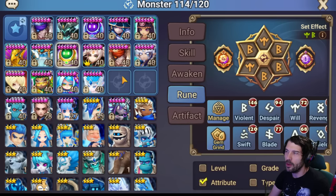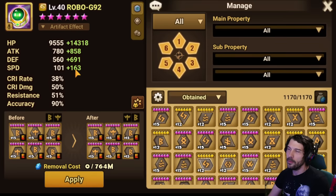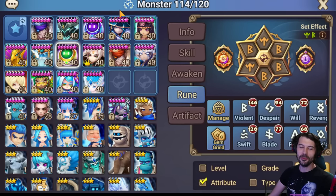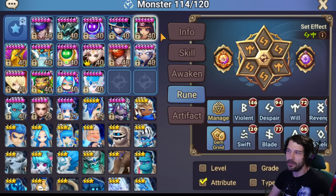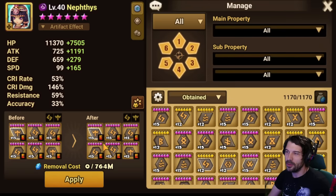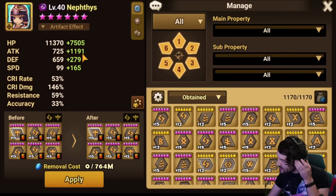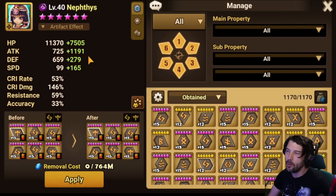The next follow-up is going to be Wind Robo. Same kind of build, this time Violent. I feel like Violent Wind Robo is insane. This is like the simplest turn-one cleave you can think of, pretty much. Nephthys surprisingly is also on Despair Will, on crit damage. The thing is, I knew this unit wouldn't get through a lot of the time, but I wanted to do damage when it did. Also, look at that accuracy — crazy. You don't need accuracy.